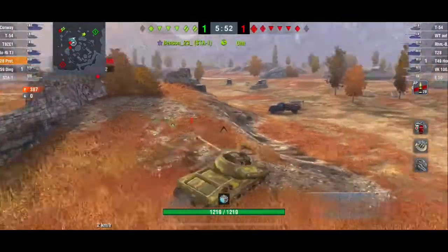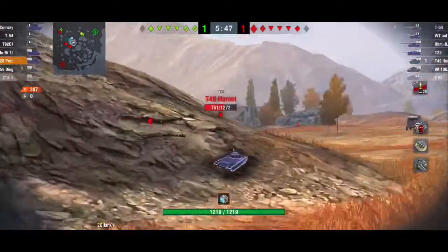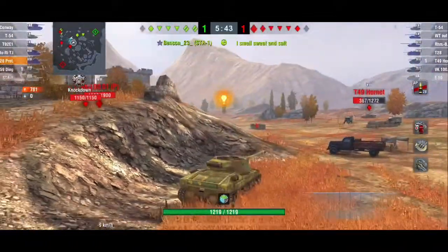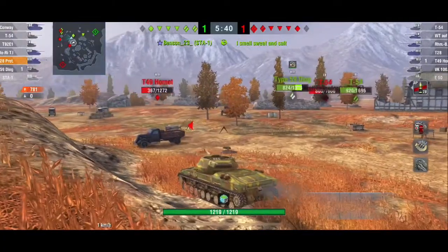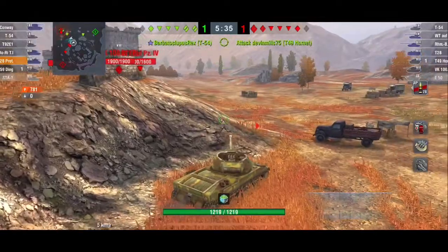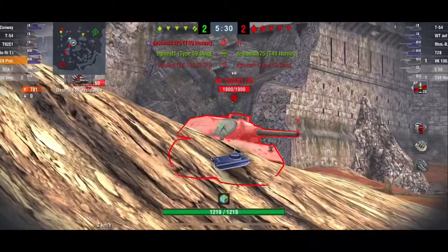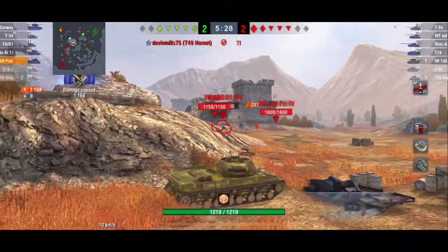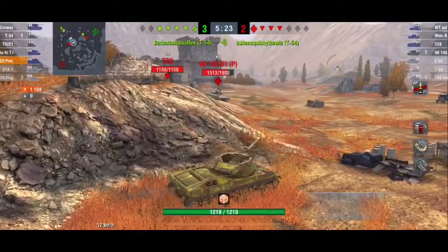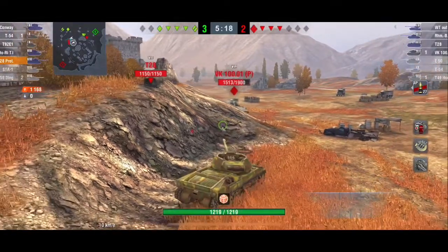If I angle correctly this thing does have some armor, and you'll see that. Here I'm cutting more center, keeping myself exposed on the side where my team is, and being very aware of how I'm positioning myself relative to where my team and the enemy are. It has okay gun depression, but you want to keep yourself more on hills that are not very steep — much more on flatter ground.